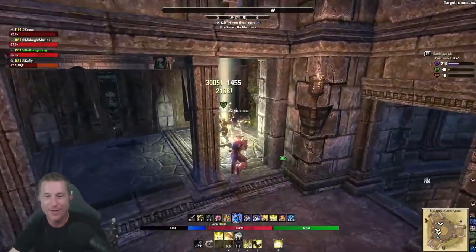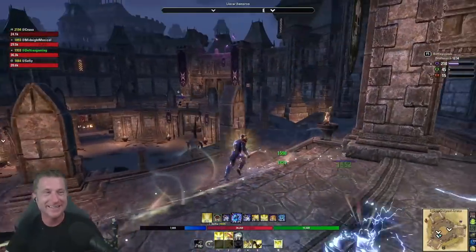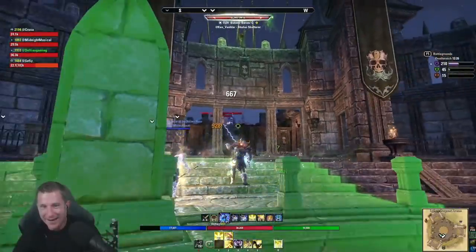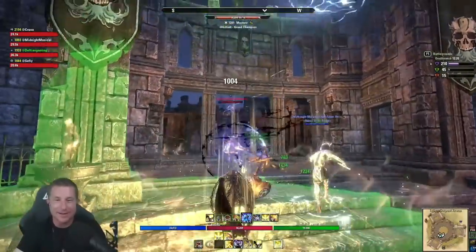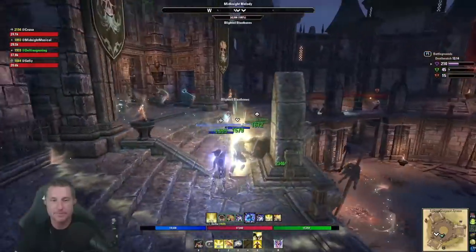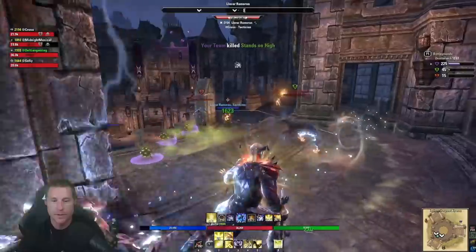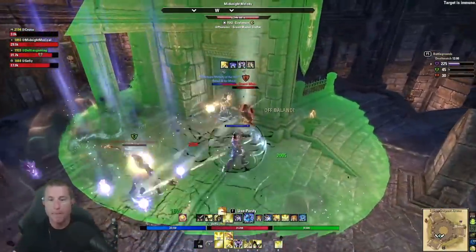Your two most important abilities — Living Dark and Purifying Light — scale based on spell damage, which focuses your gear choices on spell damage. Purifying Light provides survivability and unavoidable burst damage, which is why Templar setups spec toward high spell damage rather than high max magicka — it's more effective. A higher health pool is also easier for newer players because you don't have to keep up buffs 100% of the time to survive. You'll need to find the sweet spot between damage and tankiness.